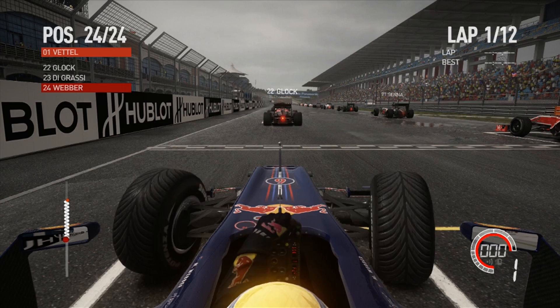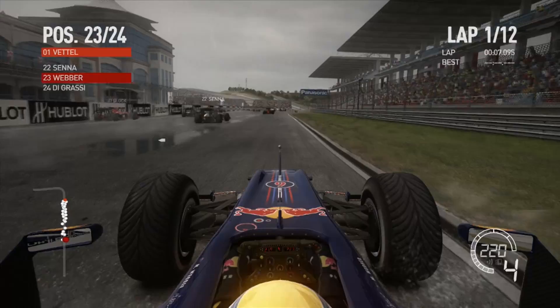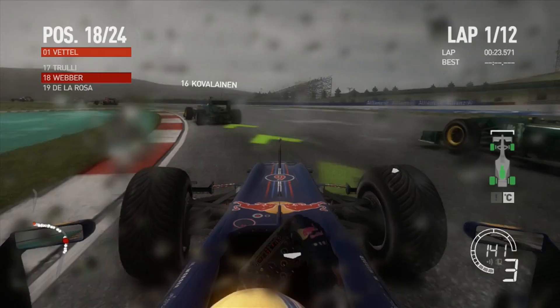We're waiting for the five lights on the grid. In this game the five lights actually illuminate in front of you, so you just hold the trigger and go. As we pull away we've got Degrassi and Glock in front, flying towards the first corner. It's very wet conditions, and wet conditions are actually quite tricky in this game — much trickier than F1 2015, more like F1 2016 wet weather conditions.